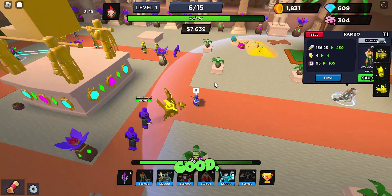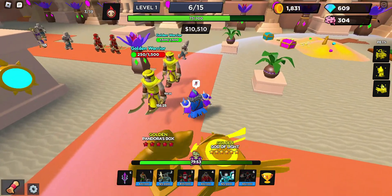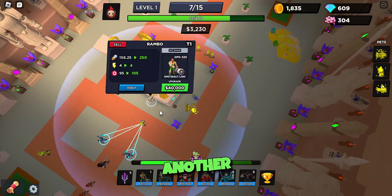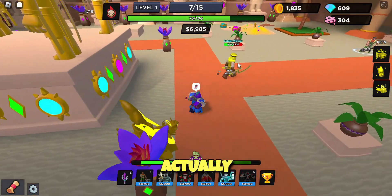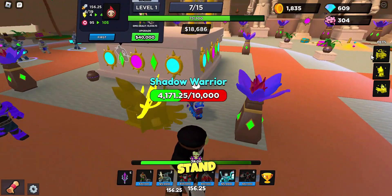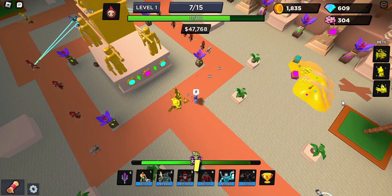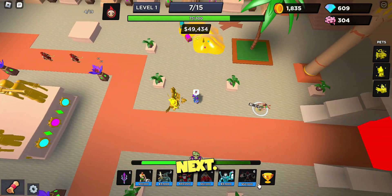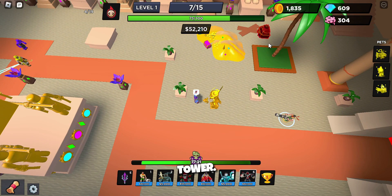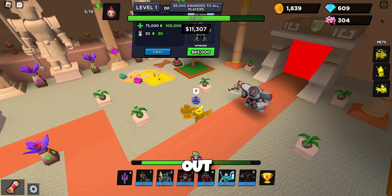I had to place the Rambo back here because there were so many things coming through. Rambo's actually pretty good — he's speedy. This is why we have Rambo back here, and Rambo's super duper fast. So I placed another one here, and that's helping with these Golden Warriors right now. The one thing about the Egyptian world is that you don't get any money. I think we're probably gonna try and place Dreadnought next — he's a track tower so we can place it more back here.